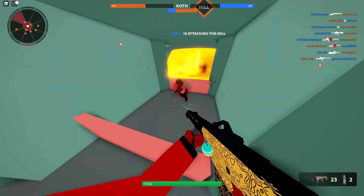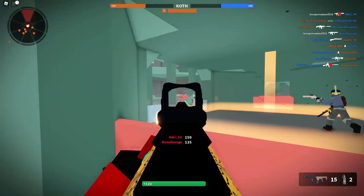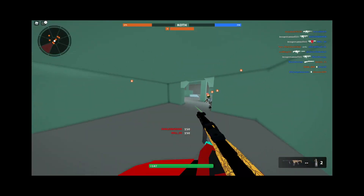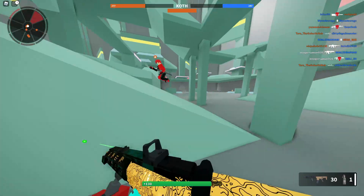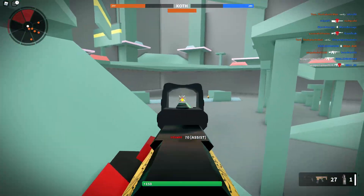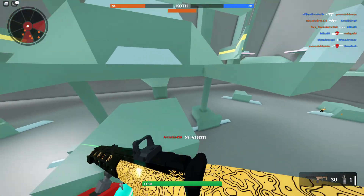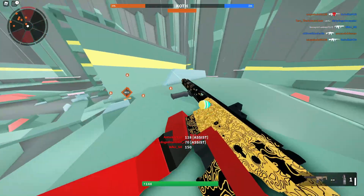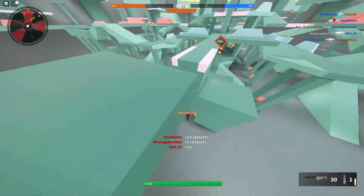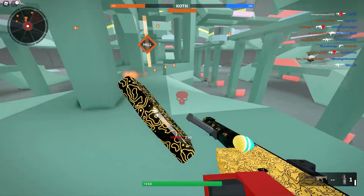We got a headshot without even seeing him — I think we're hacking! They see me have no recoil and just beaming people with the Honey Badger, so I think they already think I'm hacking. Surprisingly, I haven't been vote kicked while using this class setup — that's a plus. Did you guys see that? My kill got stolen — absolutely demolished.